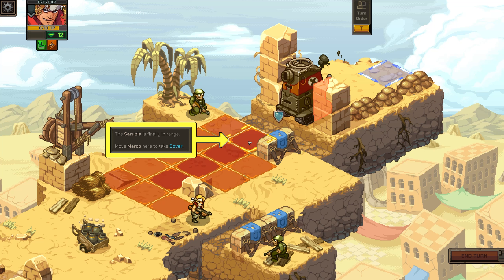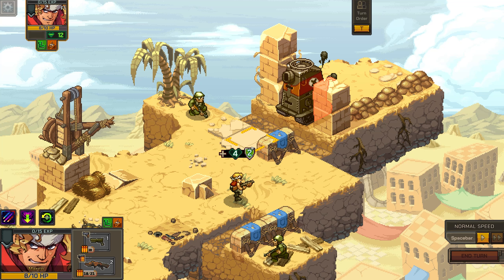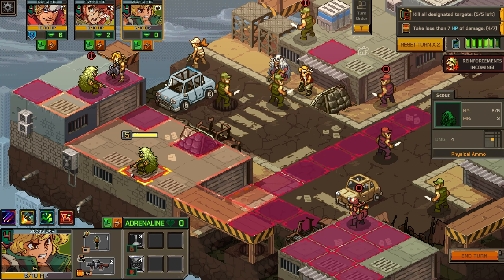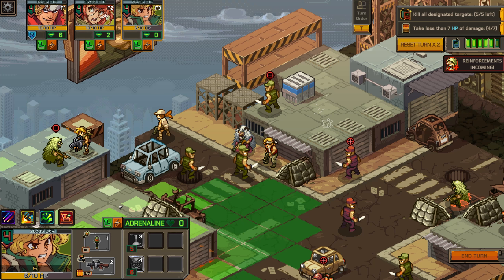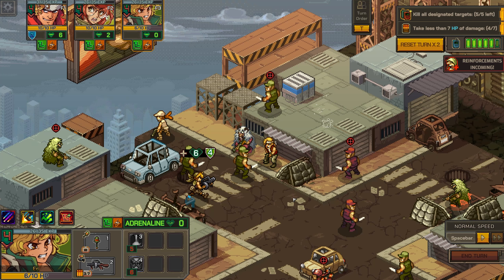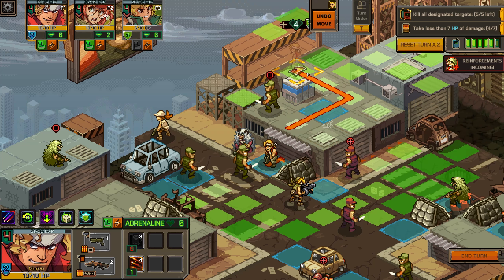Switching gears now, let's talk about cover and elevation. This isn't XCOM where you're taking cover on most parts of the environment. Many maps will often feature specific cover points, and to take cover, just go to the blue square indicated by a cover point and you'll get shields from that cover. The shields reduce the damage coming at you. Just keep in mind that cover, like many other objects in the environment, can be destroyed — and the amount of cover it provides is also the HP that it has.